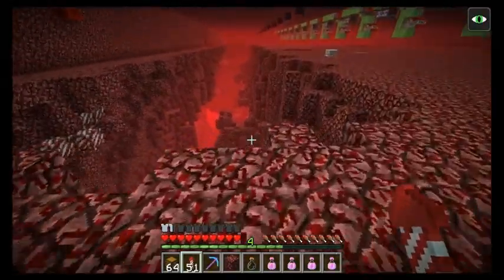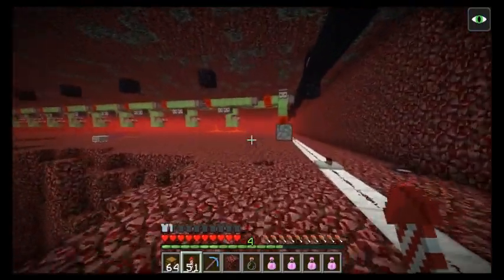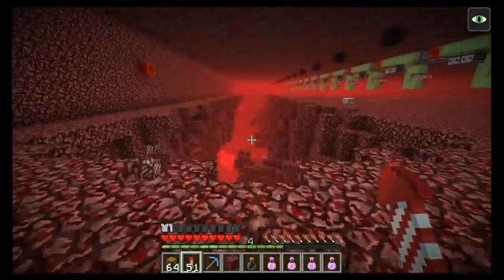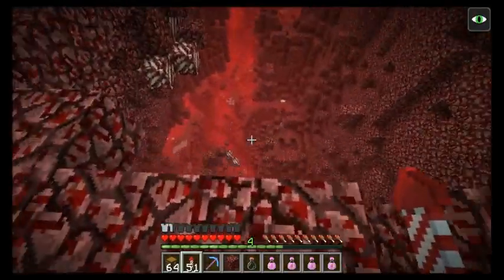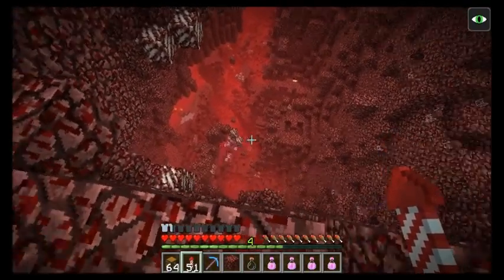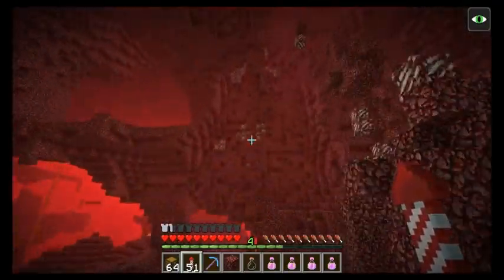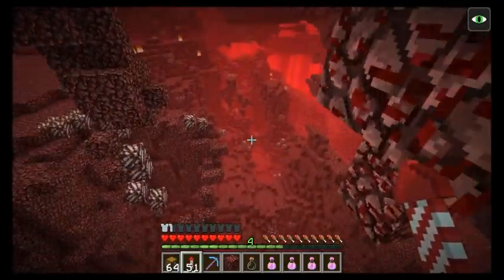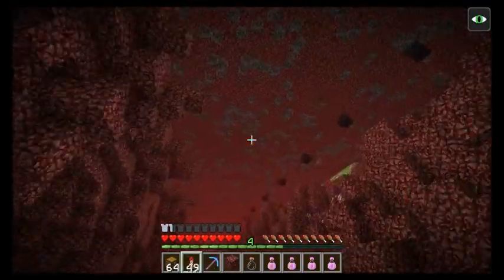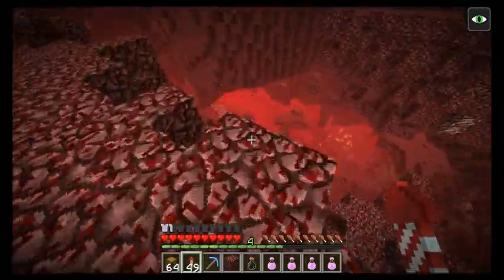After a bit more testing, I can pretty confidently say this is not a good version — the simpler version. Because every time after you press this button, you should really go down and mine all the quartz, because the next TNT might land on the quartz that was just exposed. Basically this is a mess. It's really hard to fly through with an elytra, and you'll have to do it so many times, because every time you press that button you need to check.